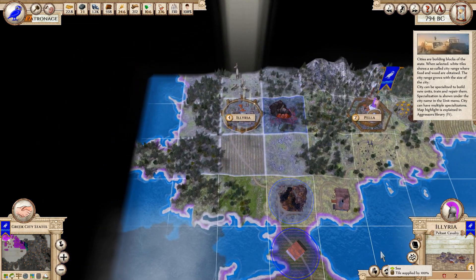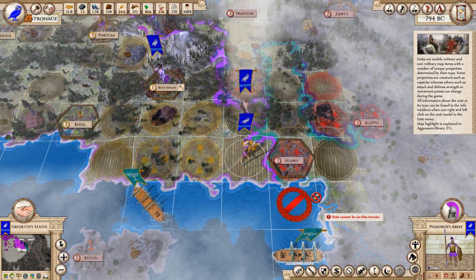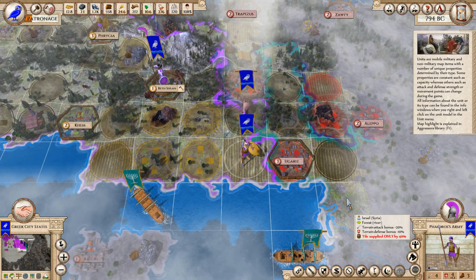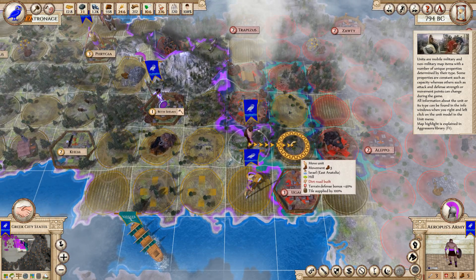Illyria — yeah, spend the money. Let's get the food production going. I'm not too bright today. Absolute supremacy — that just means I will spend a bunch of money on him.